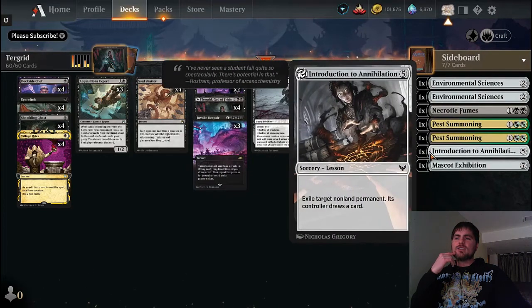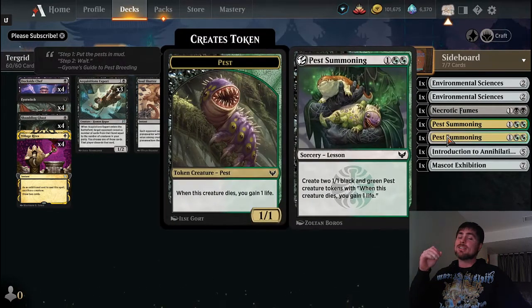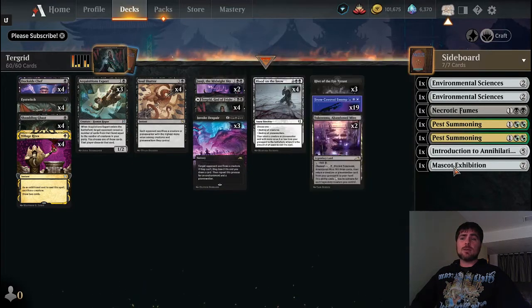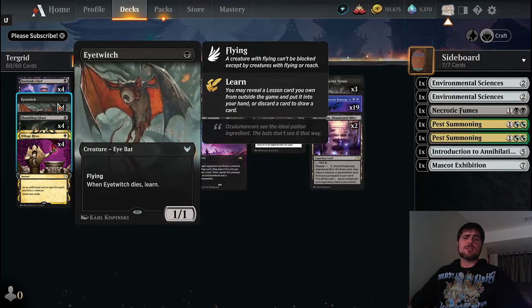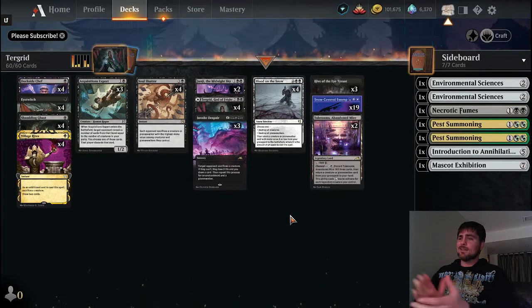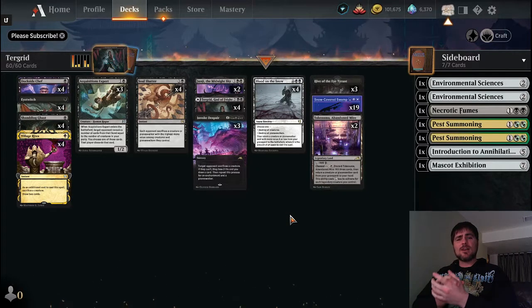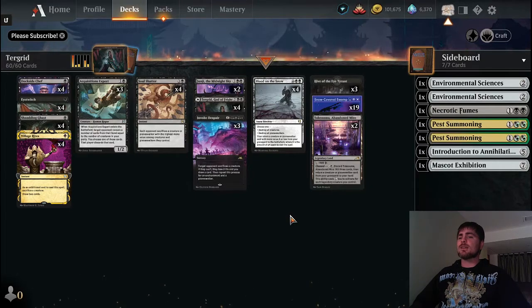The sideboard: Eye Twitch into Environment Sciences, Necrotic Fumes, Pest Summoning. Necrotic Fumes is to handle anything that's not a creature or planeswalker - enchantments, artifacts. Since we're mono black we don't otherwise have anything to do that. Two Pest Summonings to clutter up the early game if needed. Annihilation if we really need to remove an artifact or enchantment. Mascot Exhibition for a powerful creature rush post-board-wipe - after we board wipe and hit one of our Eye Twitches, we get Mascot Exhibition next turn and we're right back with a big field presence. Let's go take a look at those games.